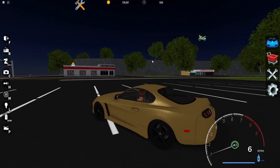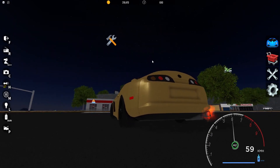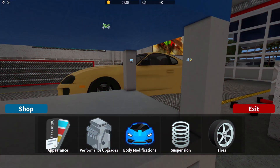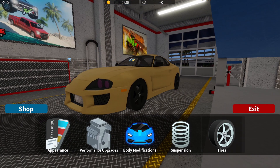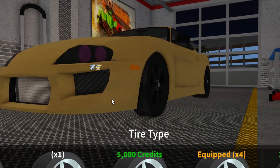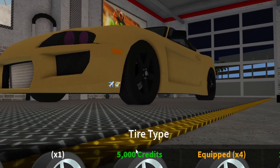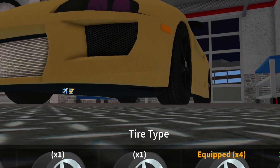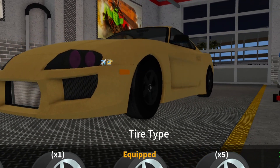They also say they've updated the tire textures. So we're gonna go and quickly check that out. Now it's time to check out the tire textures. Here we have normal tires. Here we have off-road tires. You can see a bit of a difference.